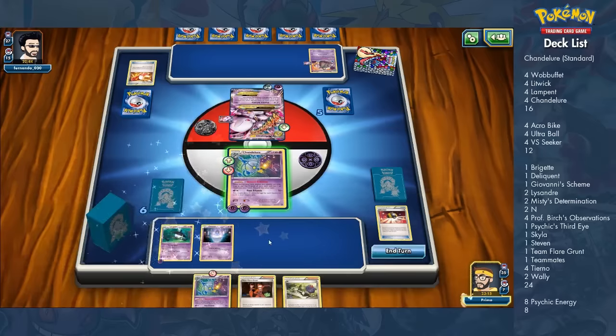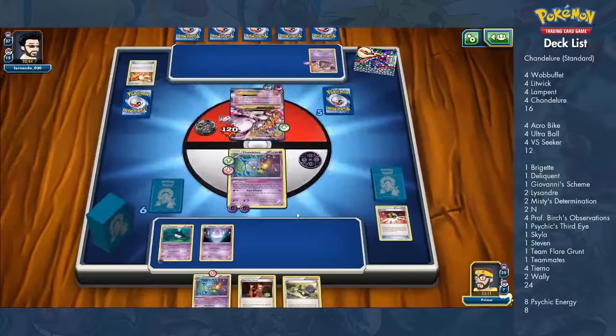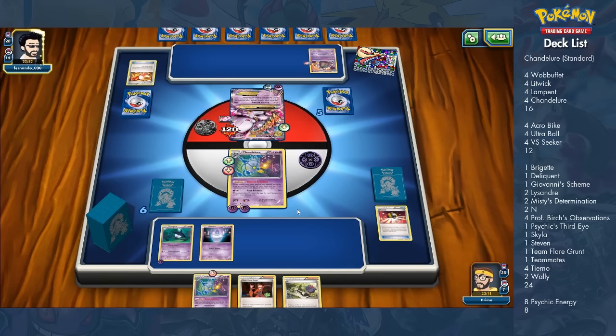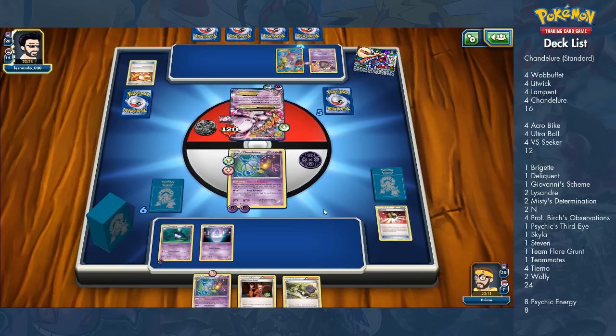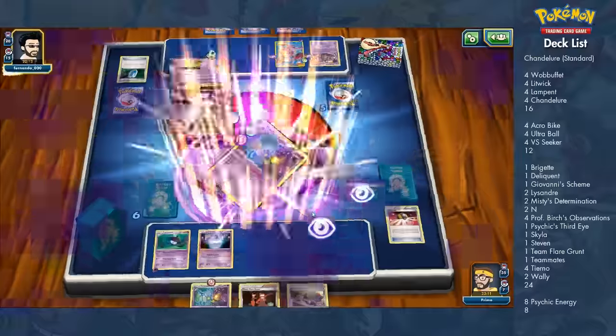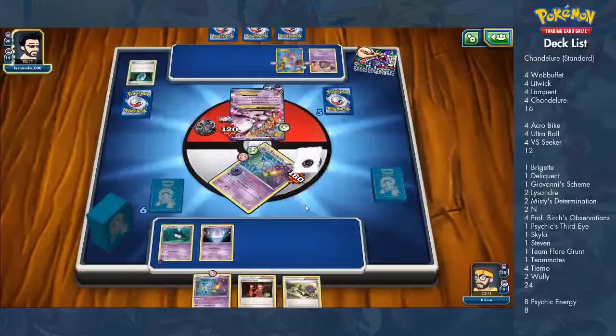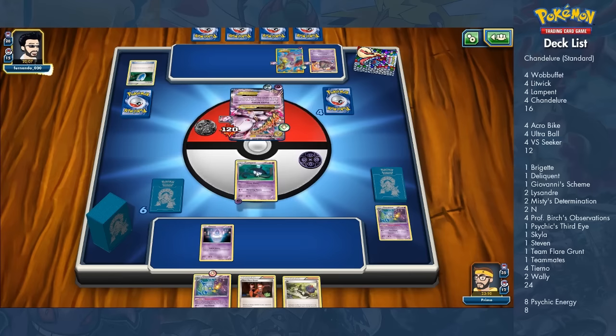In this matchup I'm facing a really quick Mewtwo EX deck. One key thing — Chandelure is psychic type but it's not weak to psychic, whereas Mewtwo is psychic and IS weak to psychic. Chandelure takes time to build up. With 24 supporters it can potentially do 250 damage, but realistically I'm doing 60 to 100 damage on average early on. Against EX Pokemon it's even better because the damage doubles — I hit Mega Mewtwo EX for 120.